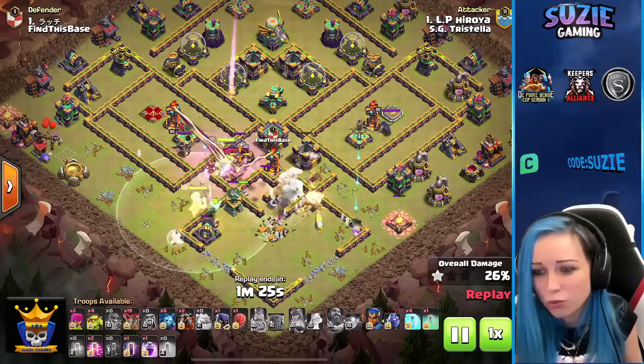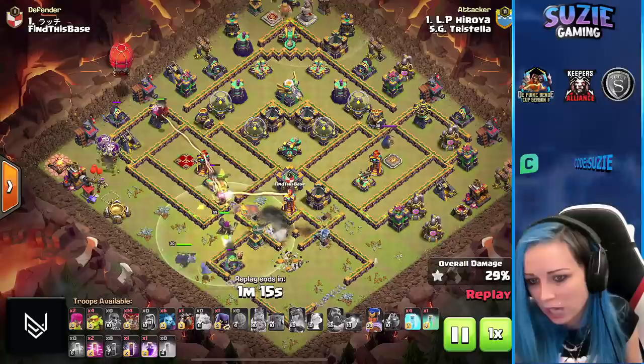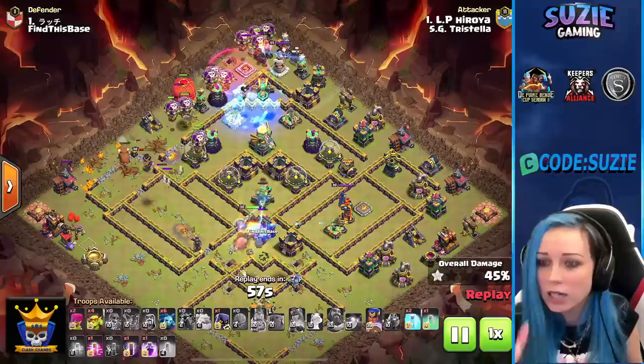Now hitting the tornado trap — there's even a giant bomb. Wildly the queen died too quickly. Starting with the lava. King going inside the compartment where the multi-inferno is. Deploying the Royal Champion trying to clear buildings for nice pathing for the lava. King on the multi-inferno, enemy queen is down. Royal Champion took care of the single inferno and now pushing for the scattershot. LaLo already clearing the top side.